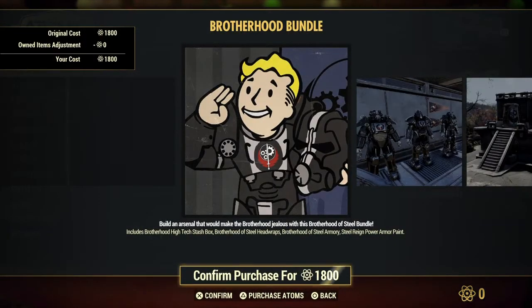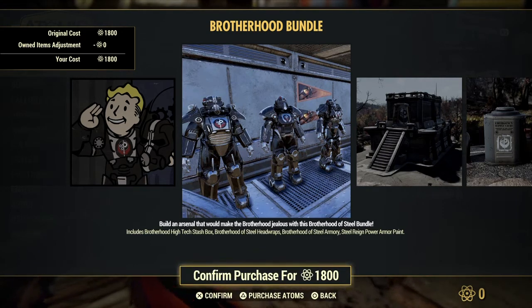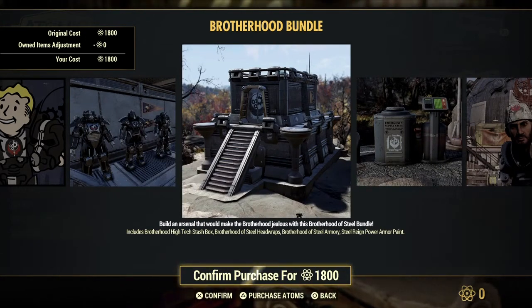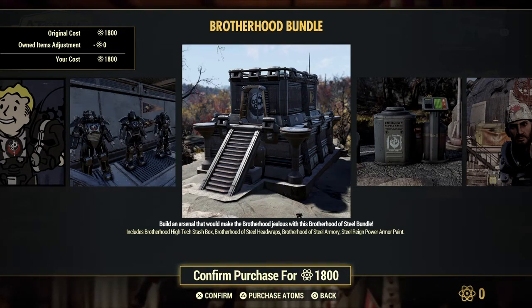And then, of course, the Brotherhood Bundle. This is a player icon. Look at that — I like their symbol on their chest. It looks nice, like black paint with some chrome maybe. Build an arsenal that would make the Brotherhood jealous with this Brotherhood of Steel bundle. They would be jealous, because this looks good.